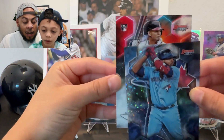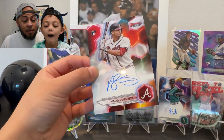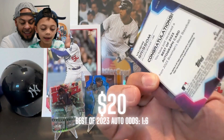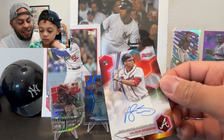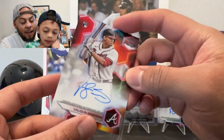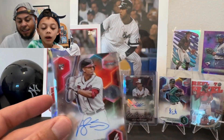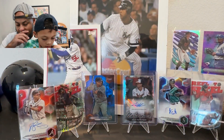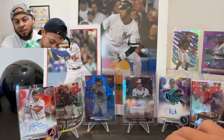Let's reveal the auto — it's a Brave. Oh, Grissom! So we did get another rookie auto. Von Grissom rookie auto — I guess it's a Braves and Orioles box! The first time we opened Bowman's Best I thought it was an outlier to get two rookie autos in one box, but we've proven that's not necessarily true.